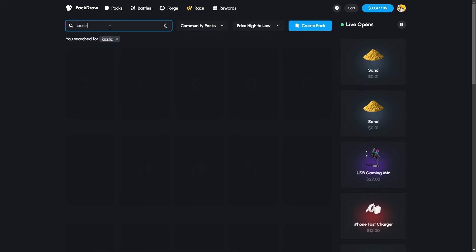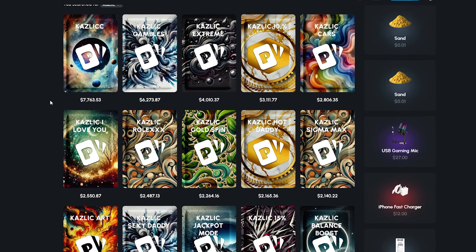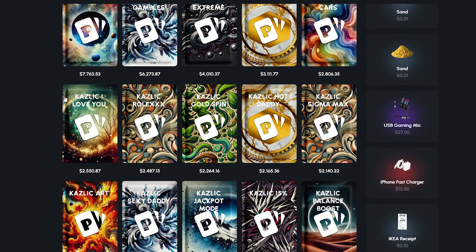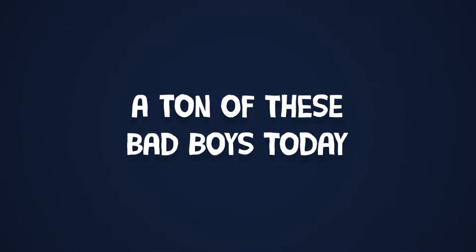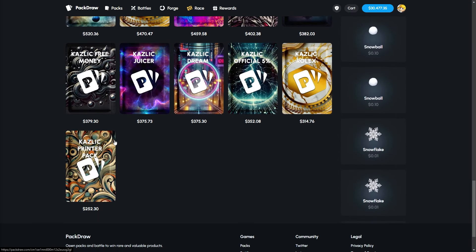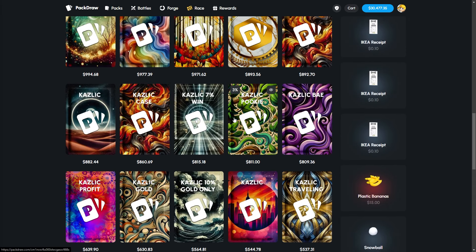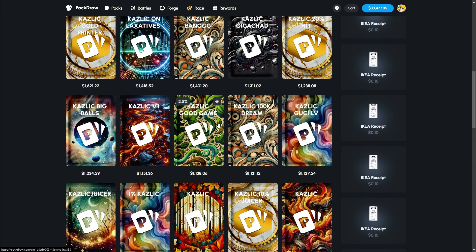If we go to community packs and type in 'Kazlik,' you guys have already gone crazy with a ton of different Kazlik cases, which is sick. We're gonna be opening up a ton of these bad boys today. We've got a nice variety, a bunch of different price ranges to work with, and that's why we have a big juicy 30k deposit.